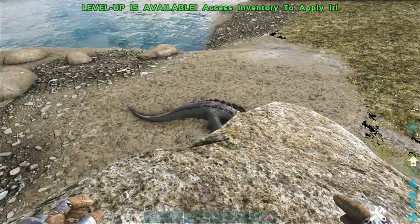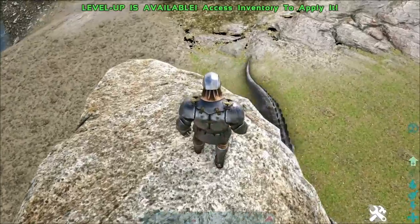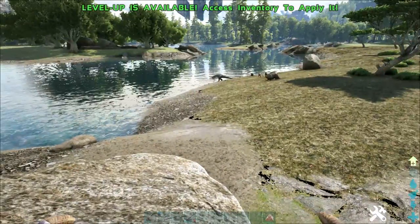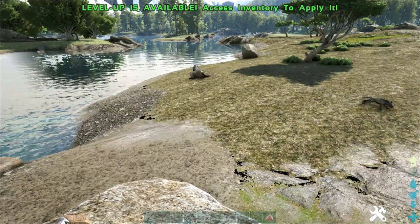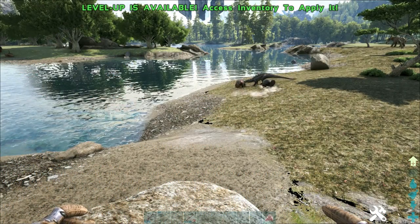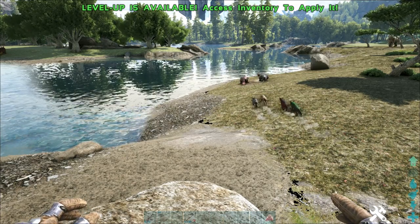When these guys see you, they are very aggressive. They will try to leap at you, try to munch you, and they will try to kill you. They have the capacity to knock you off your own tames and run away with you. I'll put up a list of creatures that this guy can grab you off in the video overlay — Iguanodons, Trikes, your own Capro, Thylacoleos, all that sort of stuff.